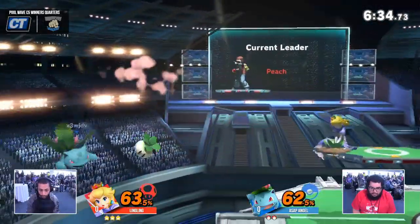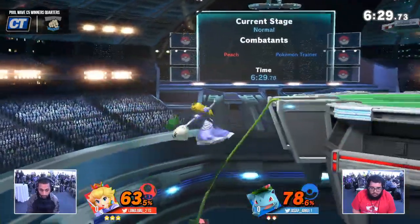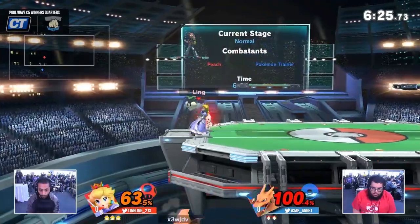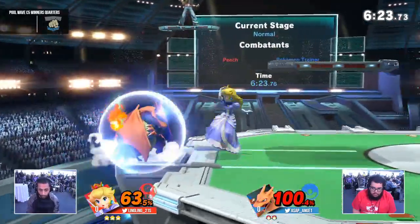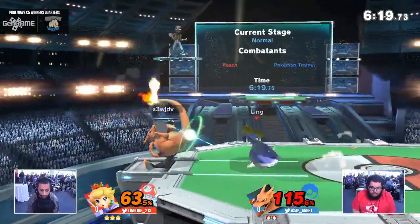Back at the ledge. Ling has been so great with the turn pressure and the aerials. Right there is what we were talking about before — just throwing out a fake aerial to make you think that you can move, and then hitting him with the proper punish with the fair. Now the back air to bait out the jump. He's just consistently getting Angel to react the way he wants.